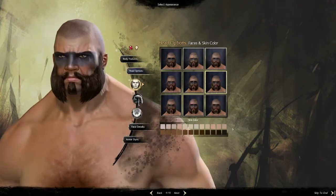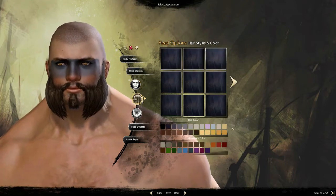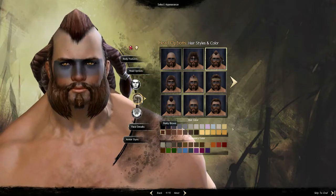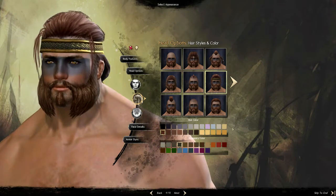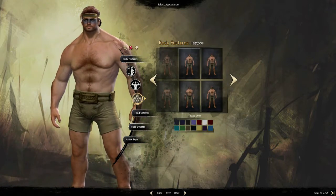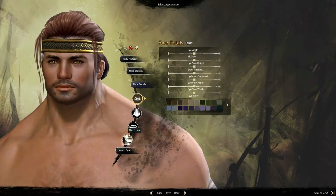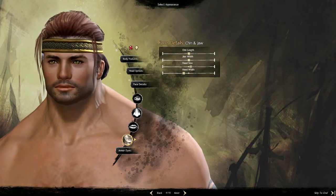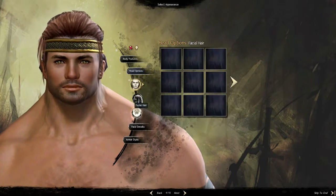We're going to go for a younger look. There are all different hairstyles as you can see. We're going to go with rusty brown. I like this one. Head options — facial hair, face details, eye color — let's go with brown. Head width, let's make it a little smaller. Maybe we should add a beard.